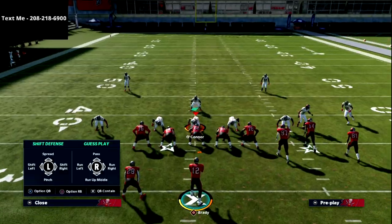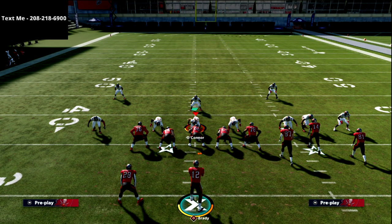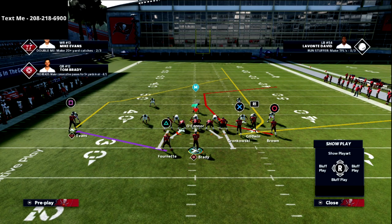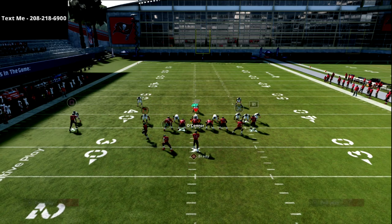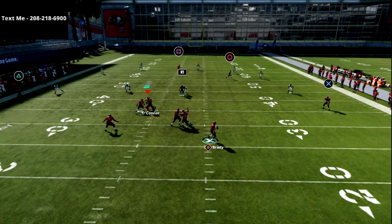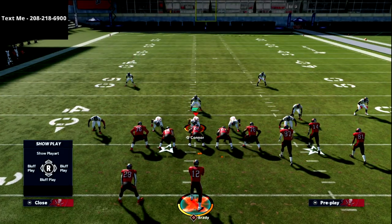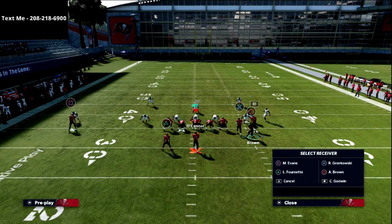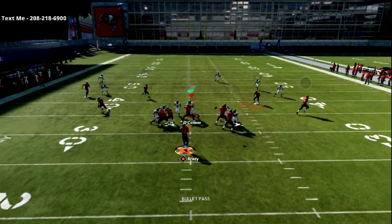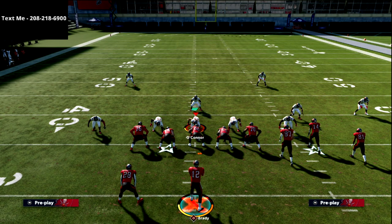Here's another version if you're more worried about the blitz - it's a hitch-flat combo. Take R1 and put him on a hitch, put X on a flat. There's no vertical strain on the right side, which isn't a huge deal from gun bunch. You can still throw your crosser, but if they have a yellow zone there this version is more for pressure situations. If they send five or six, their user has to choose between covering the post or the hitch - and oftentimes they'll leave the hitch unguarded. It's a really good little crossing route combination that gets open against pretty much any coverage.